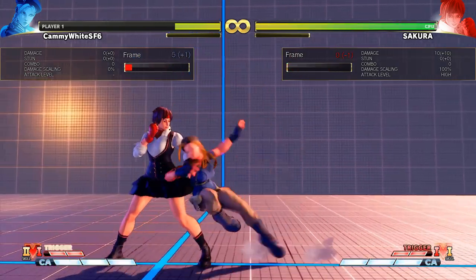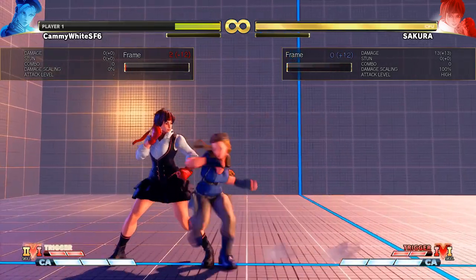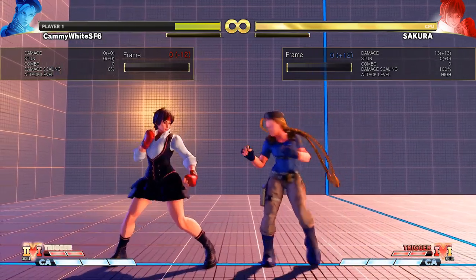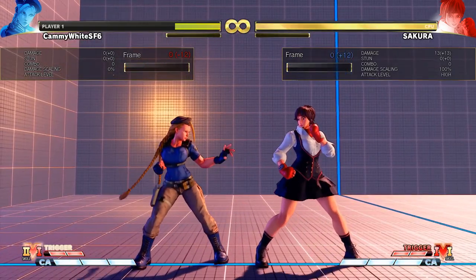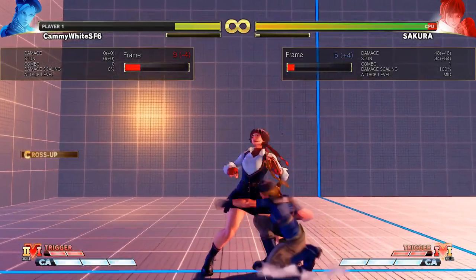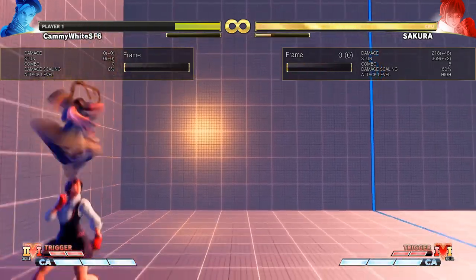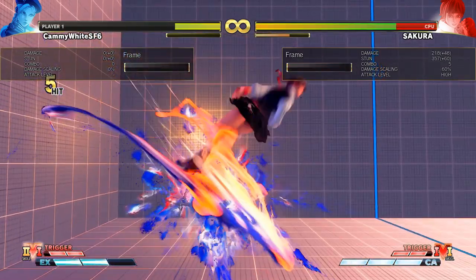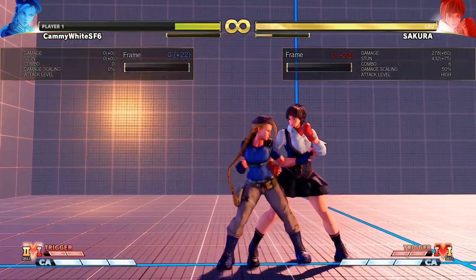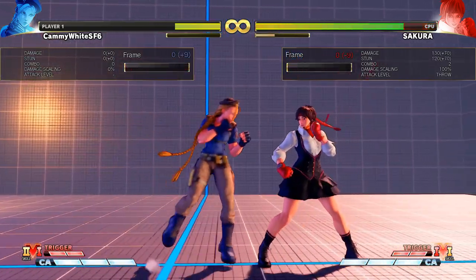That's the back medium punch. You can confirm that into the stand heavy kick — that's a target combo, but don't do it on block, it's minus 12. This is her launcher and you can get that from a four-framer, so if you're point blank and you can confirm it, you can get a launcher. That's necessary to get real damage, because her medium punch into heavy punch doesn't do that much damage. So if you can get that back medium punch to hit, you're golden — that does a lot of damage.